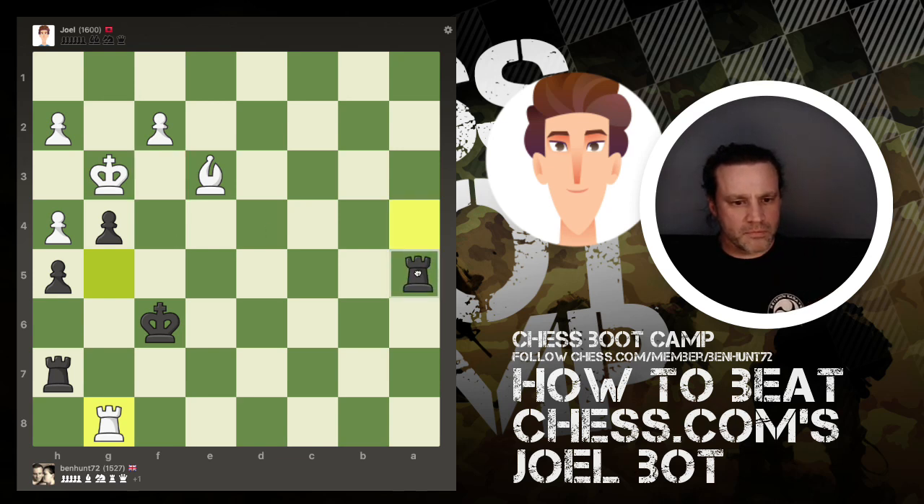He could have grabbed that pawn then — he declined. I can pin the bishop and then I'd like to get a rook into there. That'd be a nice square to get a rook. Let's try this.